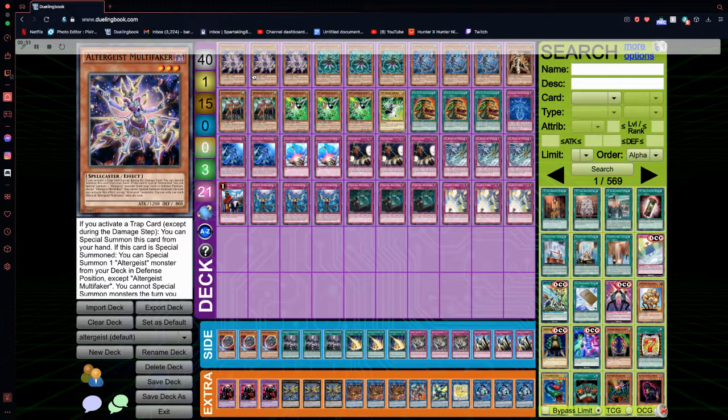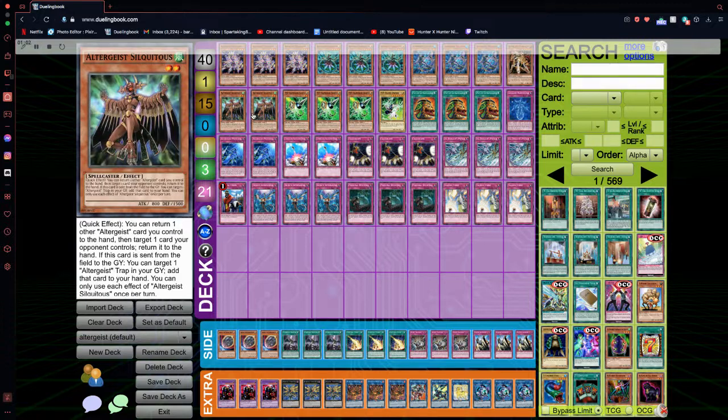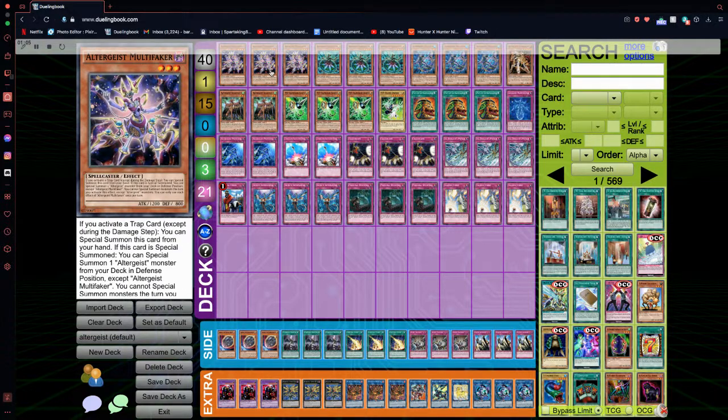First off, we have our Altergeist lineup. We have Triple Multi-Faker, obviously the best one. Whenever you activate a trap card, you can special summon it from your hand, and then when it's summoned you can summon an Altergeist monster from your deck. Usually you summon out Silk with this card, and we'll get into what Silk does later. Multi-Faker is an amazing card with Impermanence because that's a two-card combo — you just Imperm your opponent and then get Multi-Faker in your opponent's turn. Definite three-of; it's good that it's back at three.